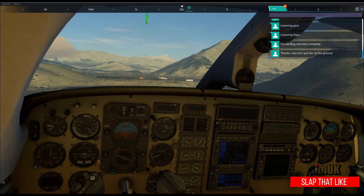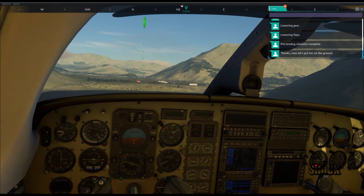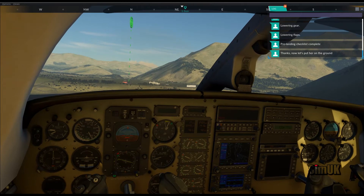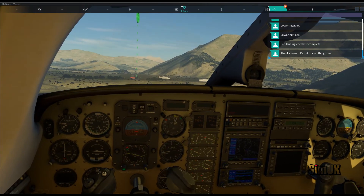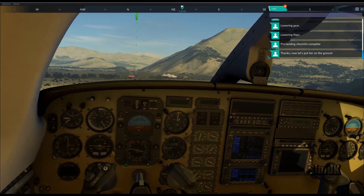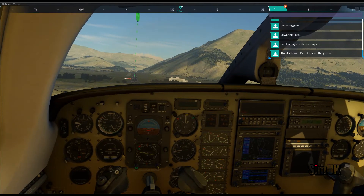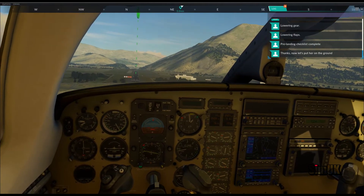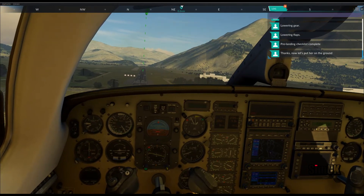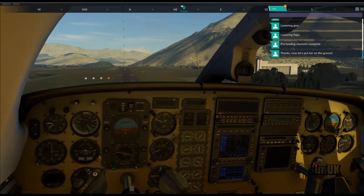Bit low — I'm going to increase engine power quite a tad here. We're very low actually, very low. Bit slow to respond, this aircraft. We should be coming back onto the glide slope any moment now. I'd rather come in a little bit high than low. I'm not lining this up very well — it's a skill I haven't really mastered, hitting the center of the runway.